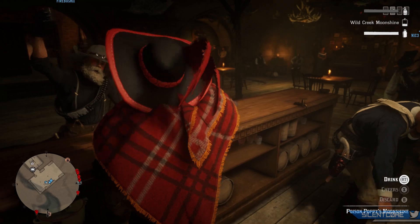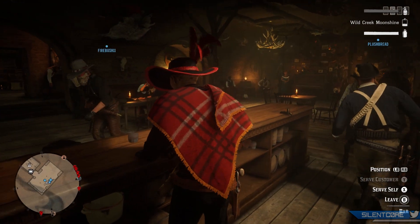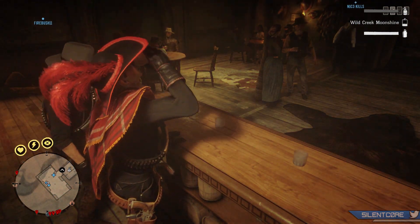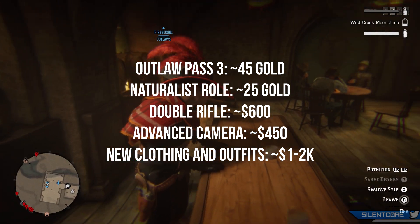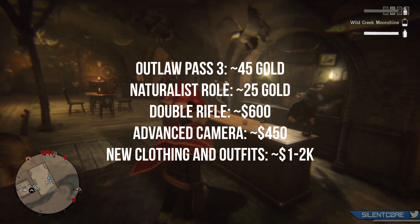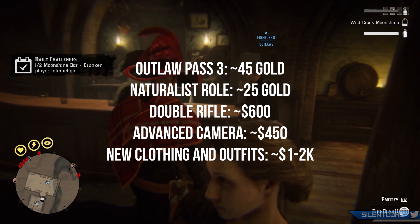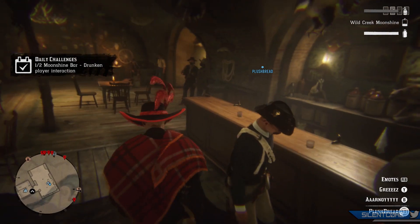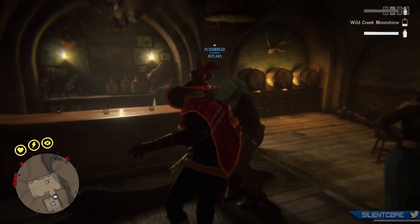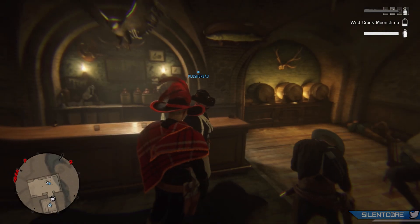To wrap up — here's how much you should have saved. The outlaw pass is around 45 gold bars, the naturalist role start is likely around 25 gold bars, putting you at 70 gold bars minimum. For cash, I'd recommend at least two to three thousand dollars. If you want to be more comfortable and try out a lot of the new trapper outfits on release, aim for at least 100 gold bars and four to five thousand cash as a solid starting point.